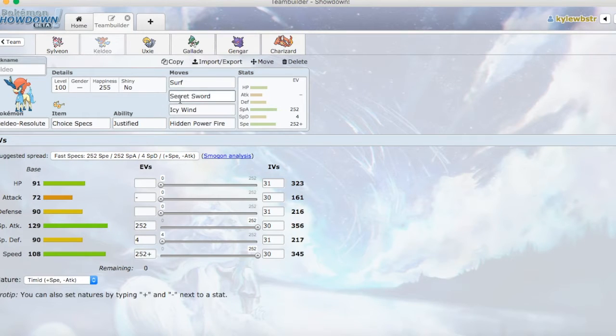Going to Keldeo with Secret Sword, Icy Wind, and Hidden Power Fire with the Choice Specs — it's another attacker for our team. Not necessarily the number one, two, or three option, just because Hidden Power Fire and Icy Wind are pretty weak, but with the Choice Specs it definitely bumps those up for us. Keldeo's kind of that last resort — if something crazy happens and these three go down, Keldeo's here to help us.